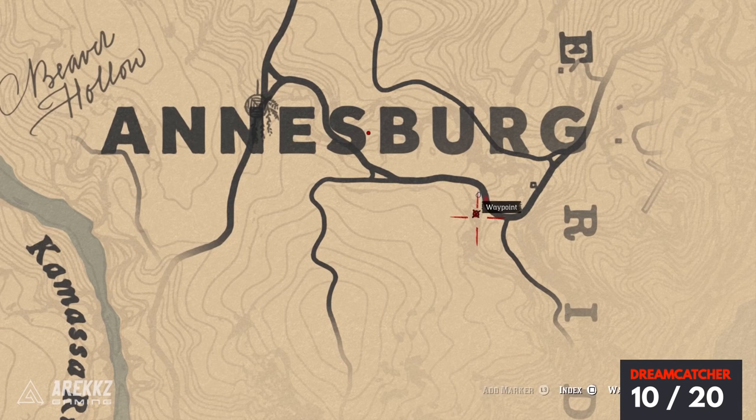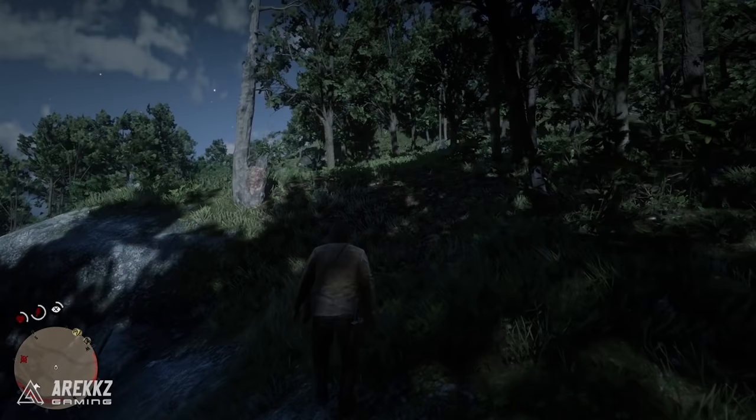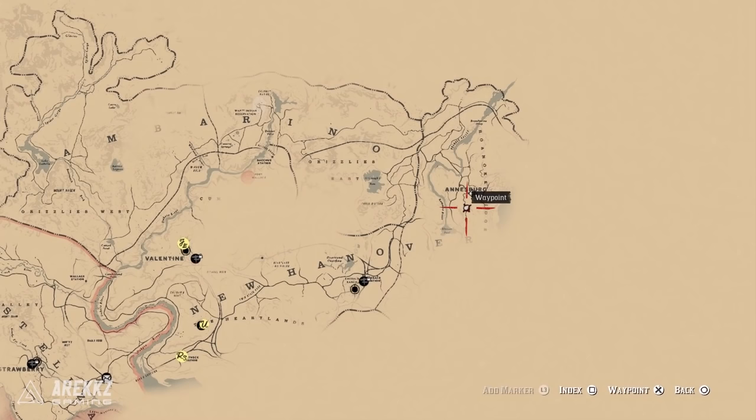For the next one, go a little bit south-east from our previous location. Put your marker just below the U and the R of that same Andersberg sign. You will have to go a little bit off the beaten track — essentially run up the hill — and again there is a dead-looking tree, and by that there is your dreamcatcher. Also watch out for wild animals here because I did get killed the first time I was trying to show you guys where it was.